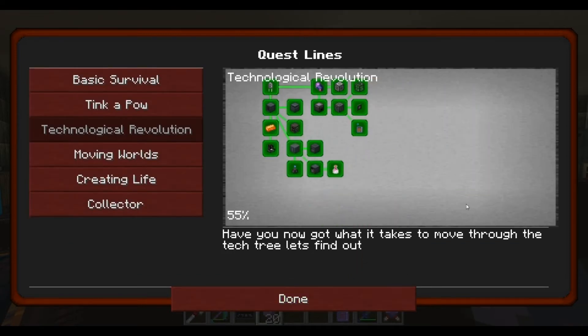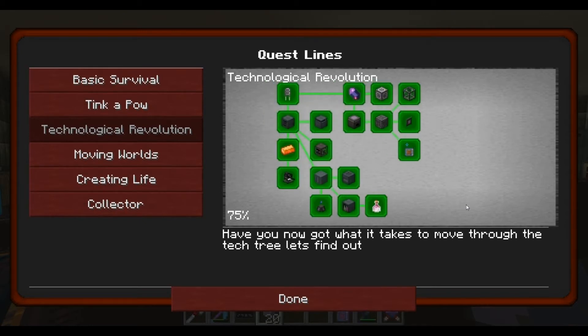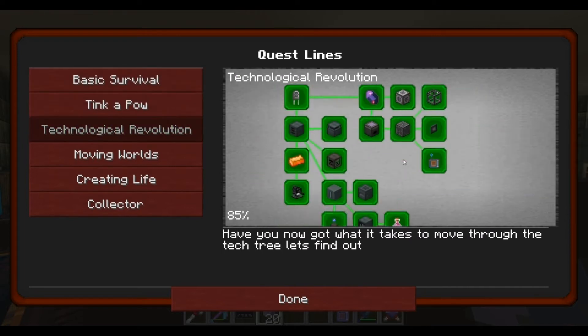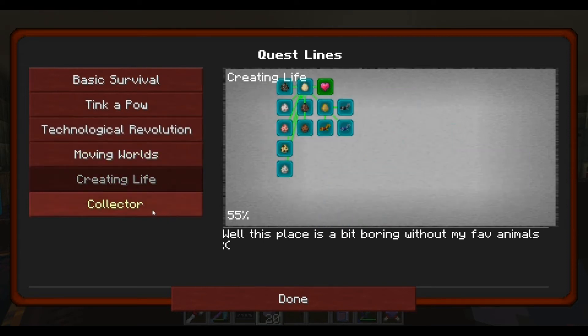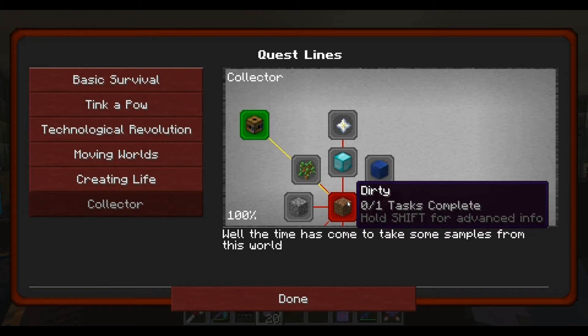And that technological revolution is now complete unless Sheridan decides to add some more quests. So that's that done, skip moving worlds, creating life's done. We'll not talk about that one - I've got dirt going in as we speak.